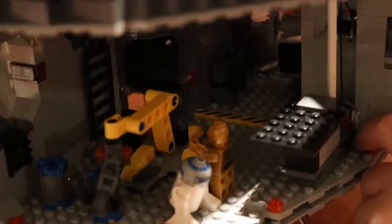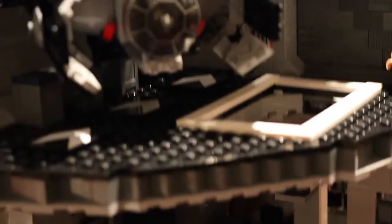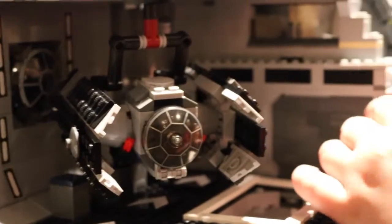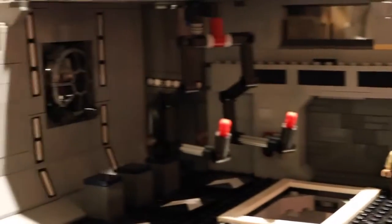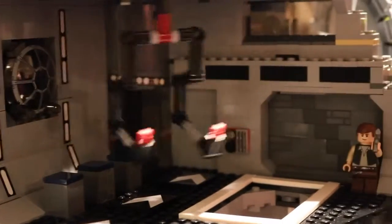This takes you to the second floor — if you crank it, it goes up until you reach Darth Vader's TIE Fighter. Han Solo is in here because he wasn't really supposed to be anywhere else so I just put him in there. It has a little stand and then on the third floor there's a little switch that makes it turn.